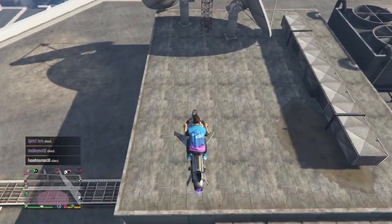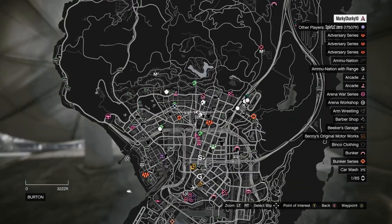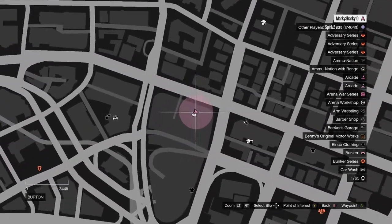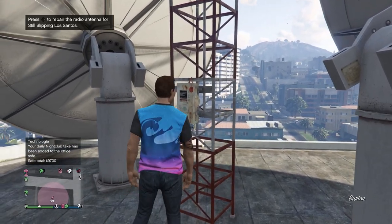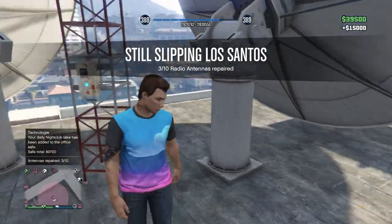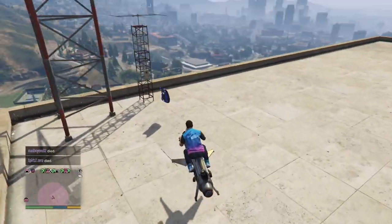Radio Antenna 3 is on the roof of the Rockford Plaza building. It will be on a raised section in between two satellites. Radio Antenna 4 is on top of the Courts building. It will be on the east side, next to a much larger satellite dish.